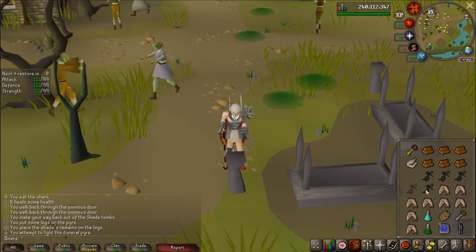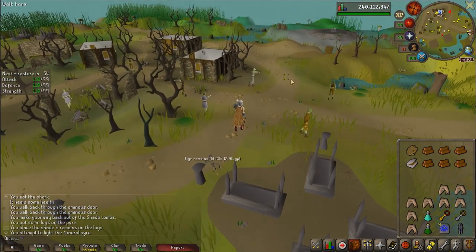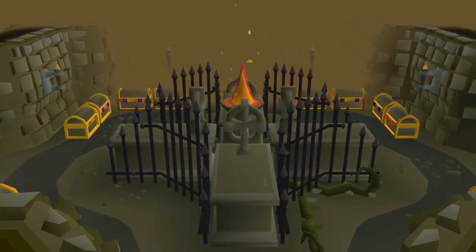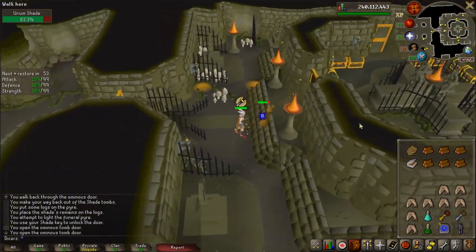Before this update, the fire shades were the final endgame part of this minigame — the highest tier shade. But with this golden key I can unlock the new door and access this very exotic-looking part of the dungeon with gold-trimmed chests. It looks very profitable in here, but I don't think it's going to be as profitable as it looks.